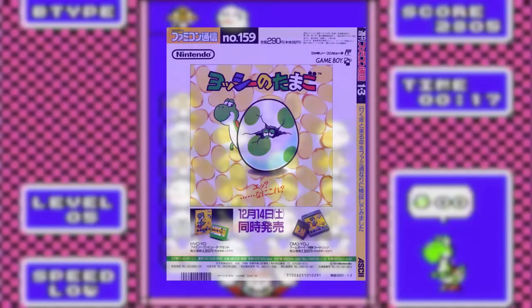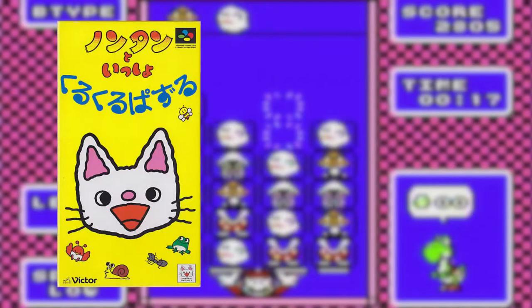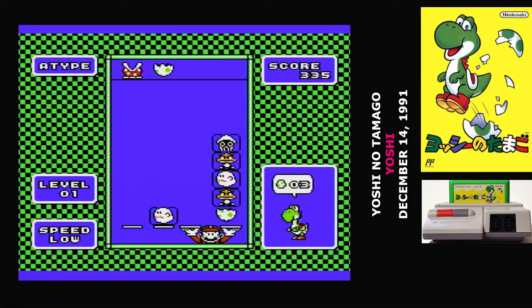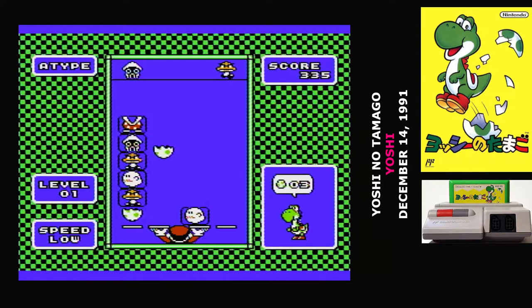There was never any official follow-up to Yoshi no Tamago, just a Game Boy port. However, a few years after this, Game Freak created another puzzle game called Nontan to Issho, which is extremely similar to this. So if for some bizarre reason you happen to like Yoshi no Tamago, there is a spiritual sequel out there for you.